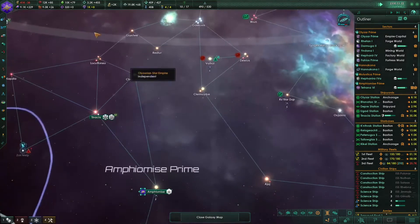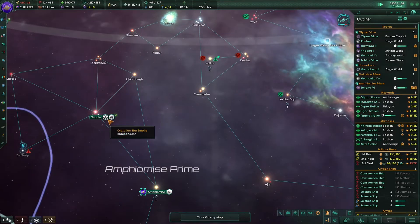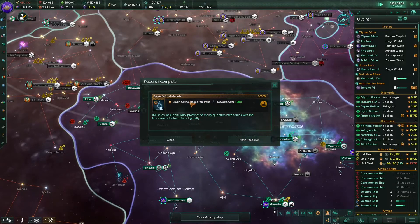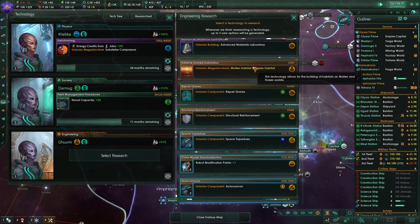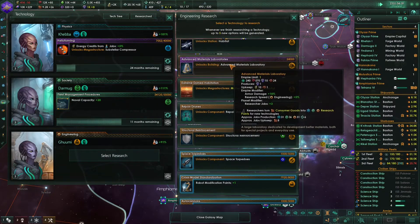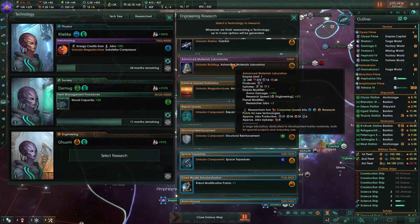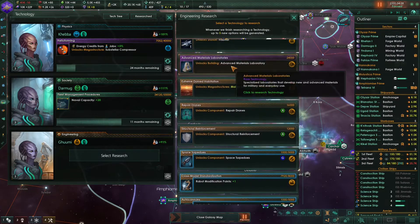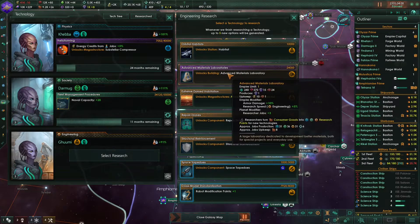We are kind of struggling currently with our energy production. We have researched superfluid materials. What is that? Advanced materials laboratory - let's unlock this technology.